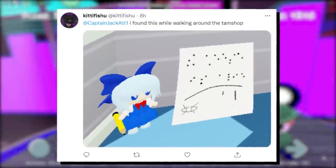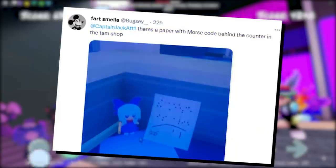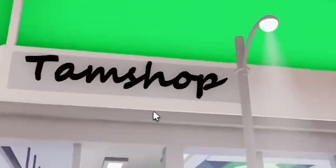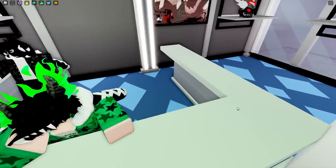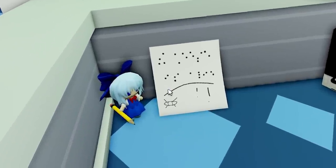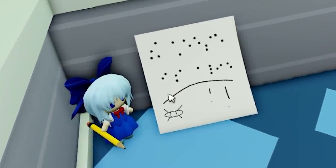You guys have been bringing this up over on Twitter, and I had to dive into it and see what's going on. If we head over to the new TAM shop, right behind the front desk, we could see a Cerno doll holding a pencil but with a strange poster right beside it.